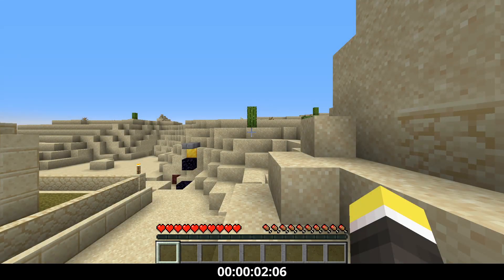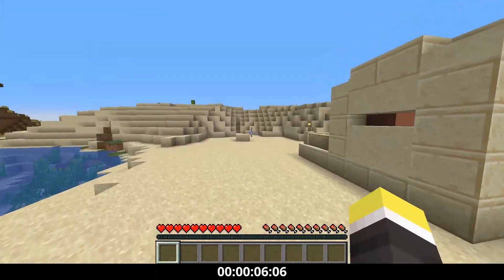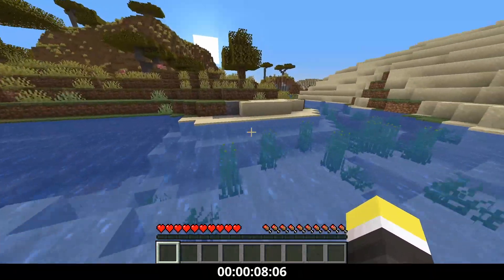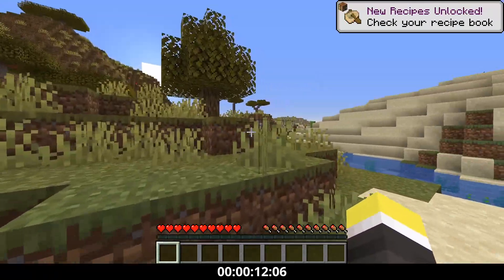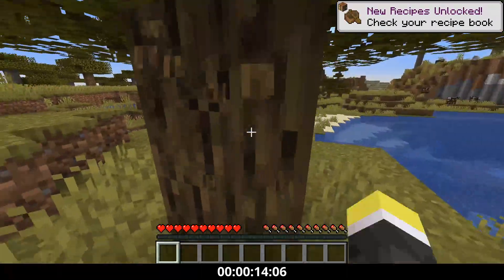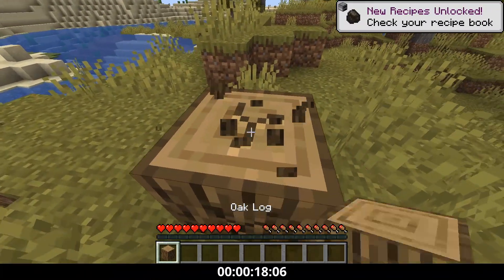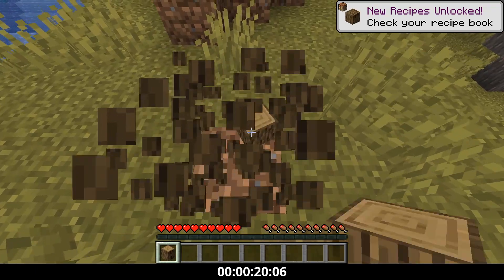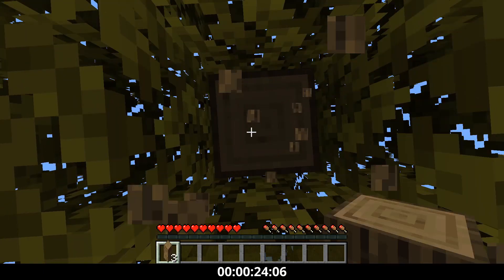Since we were using filtered seeds, we were filtering for village seeds, so we spawn in a desert village. I'm running over to get some wood while Gage is gathering up some beds in case we need to blow up some extra blocks before going on the roof to build the farm. I'm gathering wood and going to go get some stone. While I do these beginning things, I should explain the overall strategy.